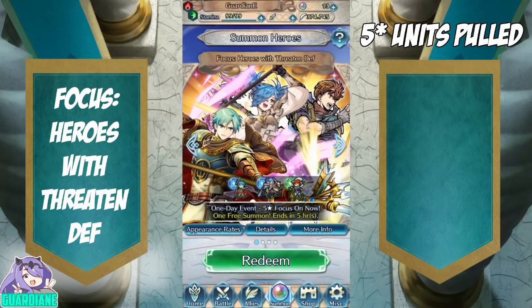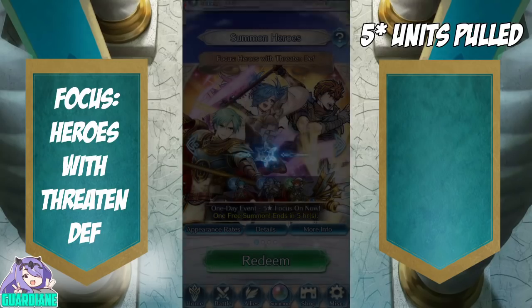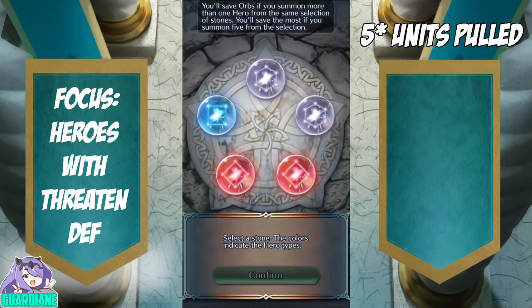Today we've got the Heroes with Threatened Defense banner. Ephraim is definitely the standout, but I do already have two Ephraims, so I don't really need a third. Ephraim and Parry are both blue units — having two focus units of the same color definitely increases your chances of getting a 5-star off of a blue stone. So that's what we're going to do — snipe a blue and hope for the best. We got one blue, so it's perfect.